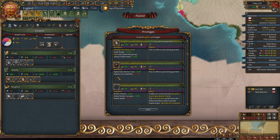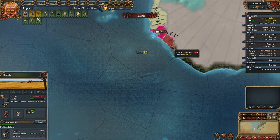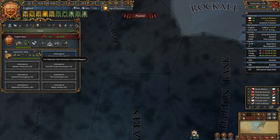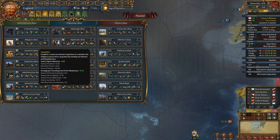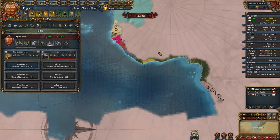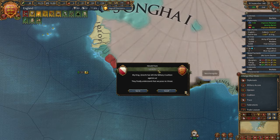They need higher loyalty — not surprising, but it will help anyway. I wanted to get more colonial range. Burgundy went to Brittany — not surprising. Let's finish Exploration ideas. Soon I will embrace Protestantism, really soon. Next idea group is going to be Expansion. Let's get one colonist, then we'll see if I want to change it. And the coalition is dissolving — very good.